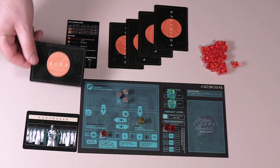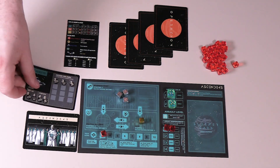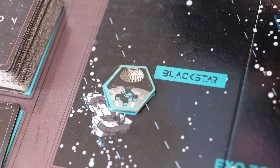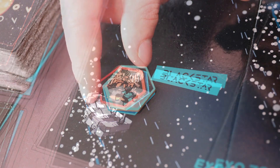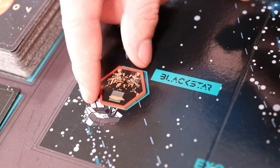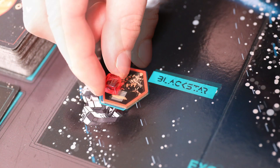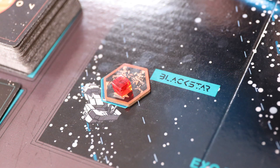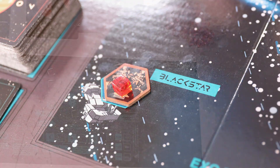Since we start with the fortified base on Blackstar, we'll take the Blackstar base card from the base card deck. We'll also remove the bonus tile on Blackstar and put it back in the box with the other unused bonus tiles, and replace it with a base tile with the red fortified side up. Finally, we'll place one of our player marker cubes on the base tile to mark that it belongs to us. We'll talk about buying and fortifying bases in more detail later.